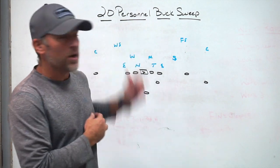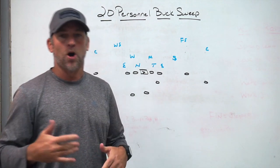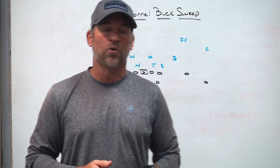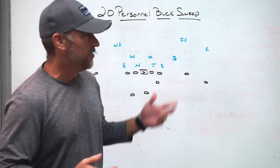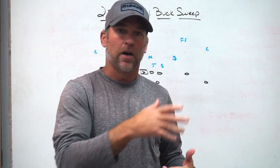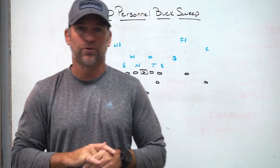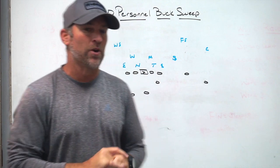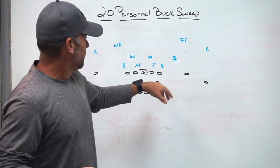Today we're going to be talking about our 20 personnel buck sweep, which is how we run our version of buck sweep — probably more of a pin-and-pull scheme than it would be classified as true buck sweep, since we are not a true wing-T team. We don't have a fullback dive or anything coming from the position right behind the center to simulate that fullback dive when we run our buck sweep.